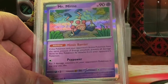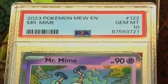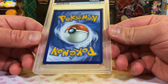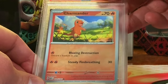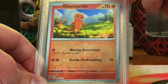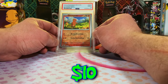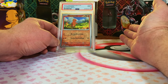Mr. Mime Holo Rare from 151 — it's gotta be a 10. Gem Mint 10! Sorry, PokéRef, I gotta grade the Mr. Mime. Two more cards — one of these is our last heavy hitter. Charmander Reverse Holo Common from 151 — our boy Charmander, it's gotta be a 10. We'll take the Mint 9. Still only like one or two 8s — everything else is 9s and 10s.